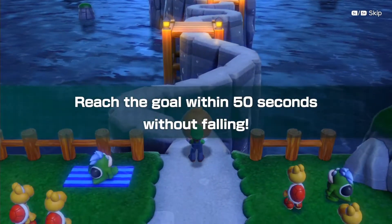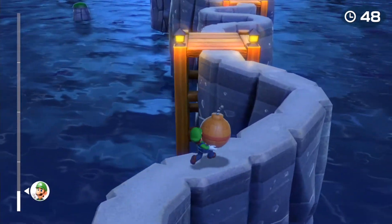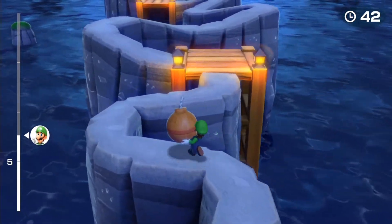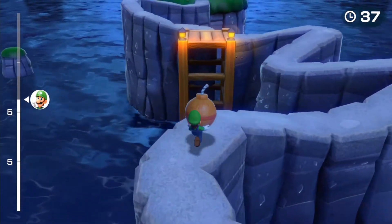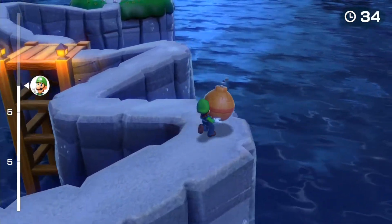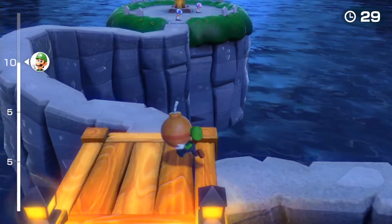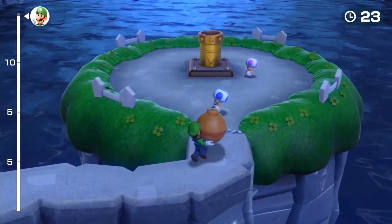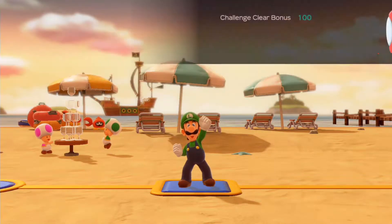Here we go with this minigame where we need to reach the very end within 50 seconds. This kind of reminds me of Super Monkey Ball, except we're not controlling the ball — instead we're controlling the actual character. It doesn't matter what character you use. If you fall off, the mission will be finished and you'll fail the challenge.